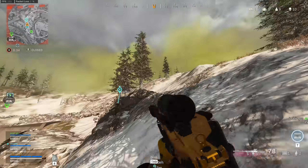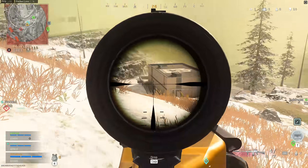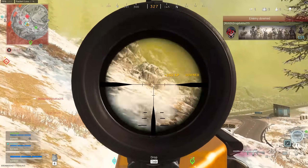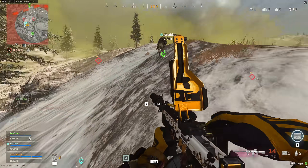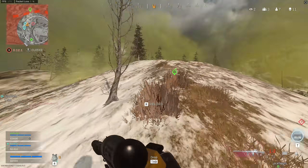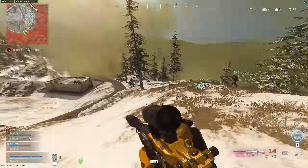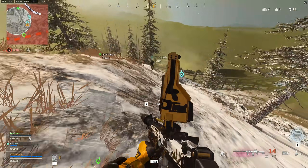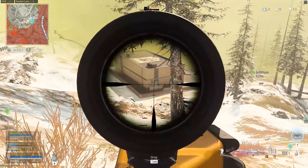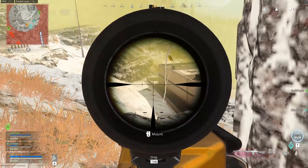The final three teams converge. Enemies are shooting at each other up the hill; the team pushes and downs one — 'Down him, down him, Wesley — dead.' They secure the high ground at the police station — 'We've got the high ground.' The zone favors their position — 'Oh, this is perfect, they have to come out here. I can literally just hide behind this tree and I'm in the zone.' The team locks down, fully controlling the endgame position.